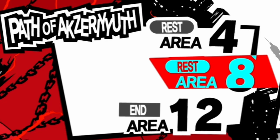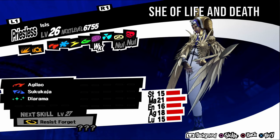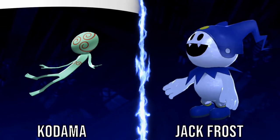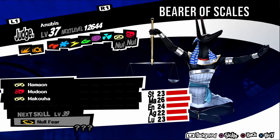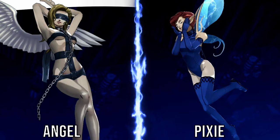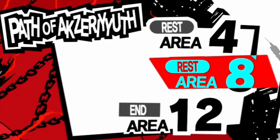Isis, aka She of Life and Death, is weak to psychic. She has a timid personality, so negotiate with kind answers. She can be found in Path of Akzerith levels five to eleven. For a fusion, fuse a Jack Frost and a Kodama. Anubis, aka Bearer of Scales, has no weaknesses. He has a gloomy personality, so negotiate with vague answers. He can be found in Path of Akzerith levels ten and eleven. For a fusion, fuse an Angel and a Pixie. The Stone of Scone is a treasure demon so it doesn't need negotiating. It is weak to curse and can be found in Path of Akzerith all levels.